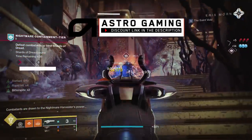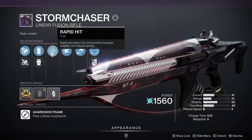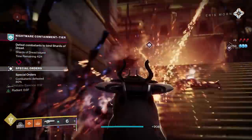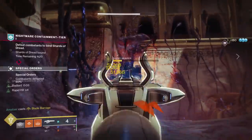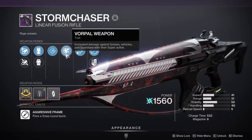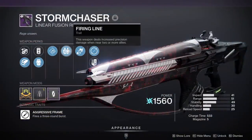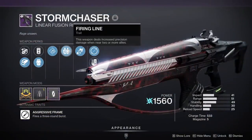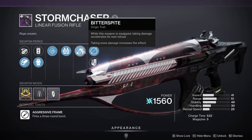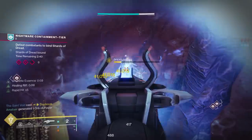The Storm Chaser does have some downsides we'll cover later, but it also has unexpected synergies. It can get Rapid Hit, which works exactly like on a pulse rifle — one burst instantly gets Rapid Hit up to x3 for a substantial reload speed increase. It can also get Vorpal Weapon for a 10% damage increase active all the time, or Firing Line for a 20% bonus on precision shots when two allies are nearby. The dungeon origin trait Bitter Spite increases reload based on damage taken.